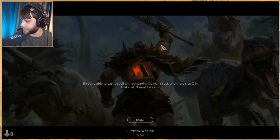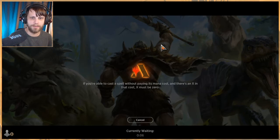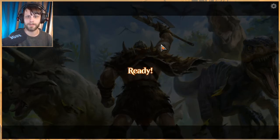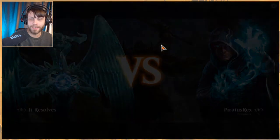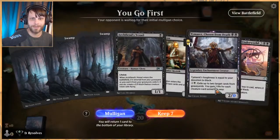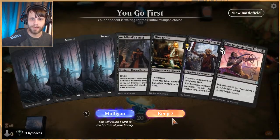This deck is meant to grind out the opponent, so anything very aggro-focused in the skies is going to be really difficult to deal with. Anything like mono red we have a better chance against because we can just block for days — that's fine.